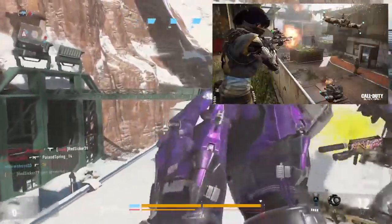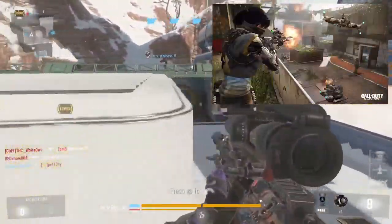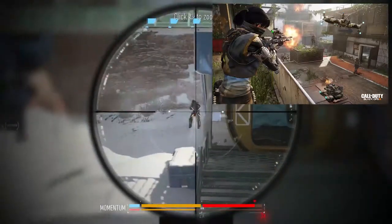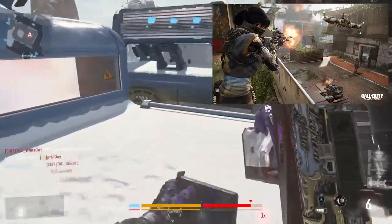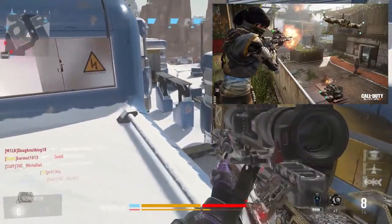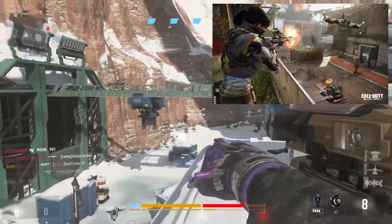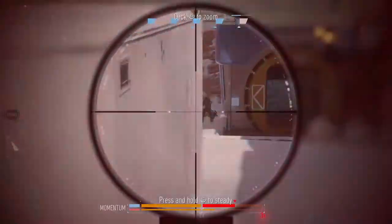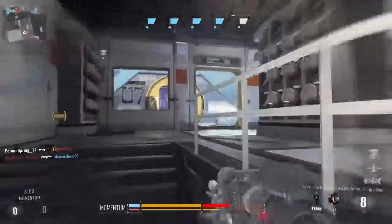The last map is Evac — an abandoned emergency evacuation zone atop an overgrown rooftop in the middle of Singapore's flooded quarantine zone. That's about it for this video, guys. I hope you enjoyed it — please like and subscribe for much more Black Ops 3 content. Thanks for watching!